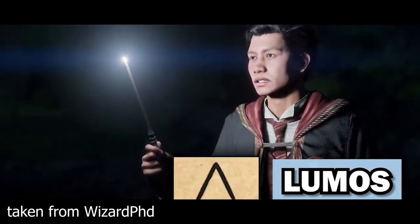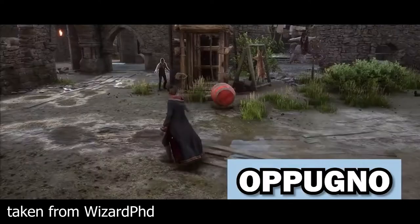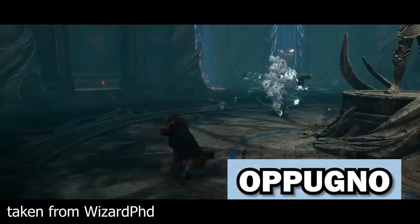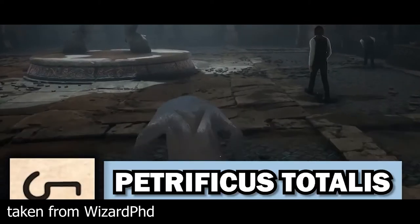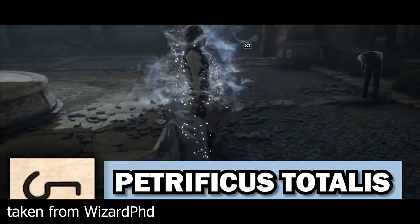Glacius, the freezing spell, freezes the target. Lumos illuminates the tip of the caster's wand. Opugno causes targeted objects to attack the victim. Petrificus Totalus is the paralyzing charm.